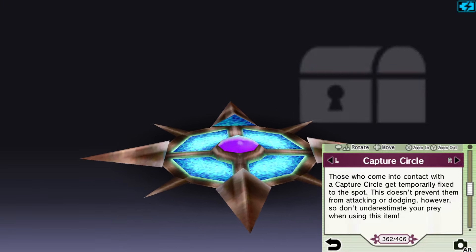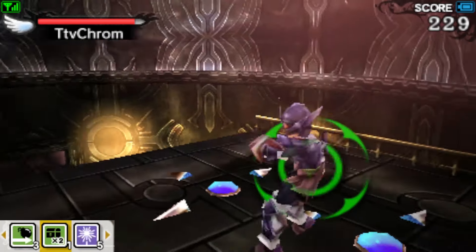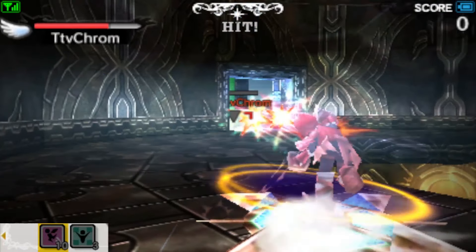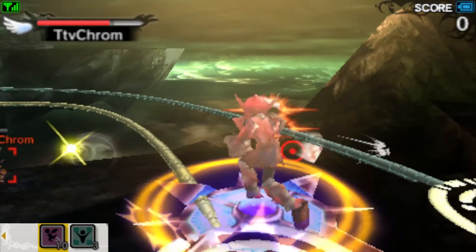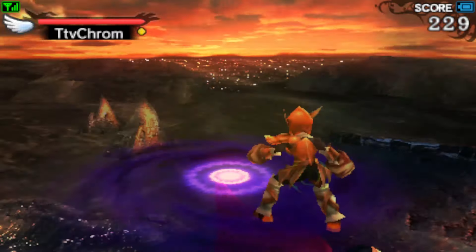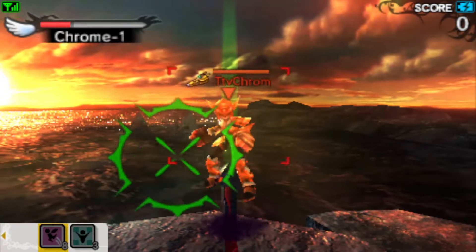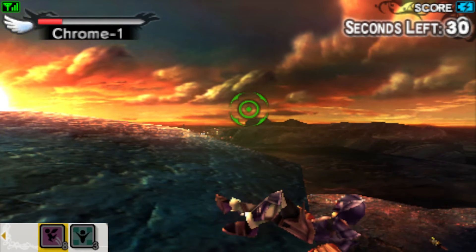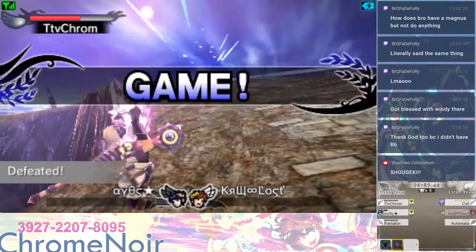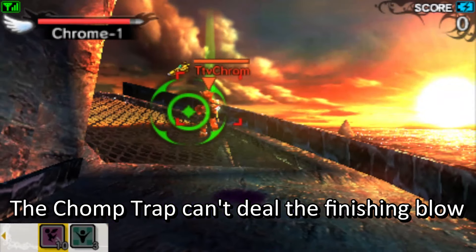The Capture Circle traps enemies that get too close, but honestly it's kinda trash — while enemies can't move until it breaks, they can still attack, dodge, and activate some powers, making it the worst item in this category. The Chomp Trap is way more effective: when enemies get trapped, they're taken under the map and constantly receive damage until it spits them out. You can mash buttons and the circle pad to get out quicker. When the Chomp Trap spits enemies out, they're left open for a follow-up since it's impossible to attack your landing. To get the most out of it, you need the Item Attack Plus modifier — this item can deal the finishing blow.